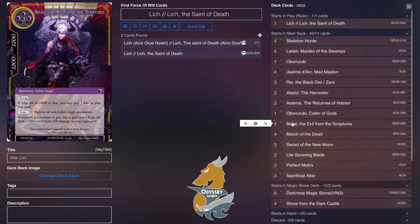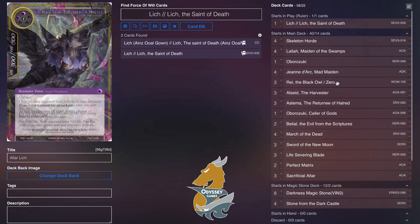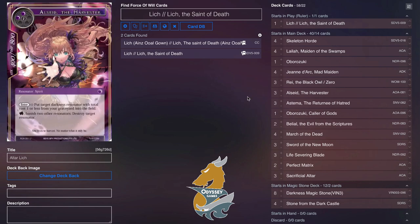Two Belial of the Scriptures from the end to round out the package. It's a pretty standard darkness creature package. A lot of other decks are splashing into other colors and using mana transmuter, but this is a deck that's going pure black for that mid-range style it's used to.